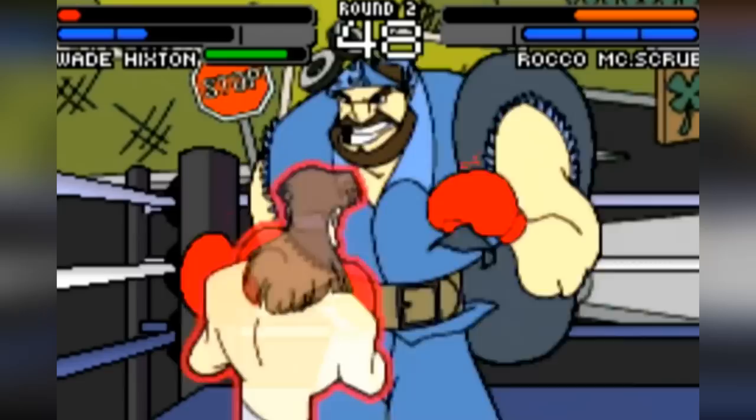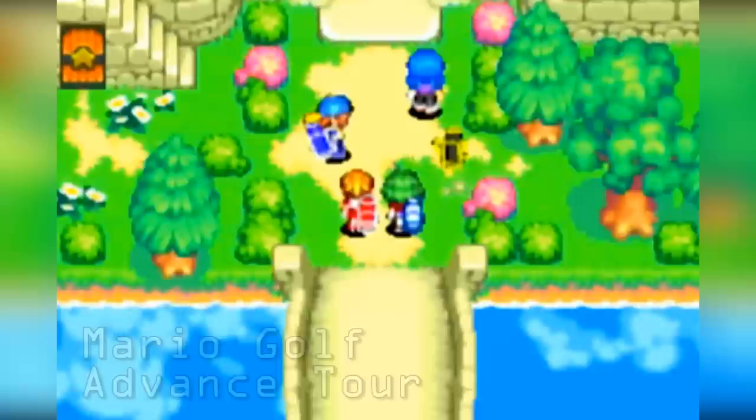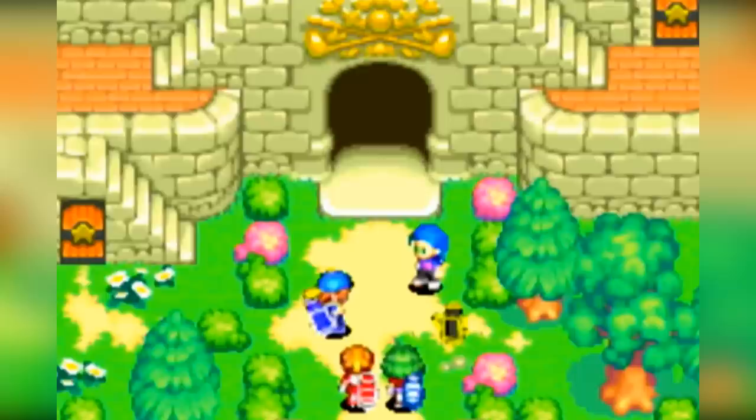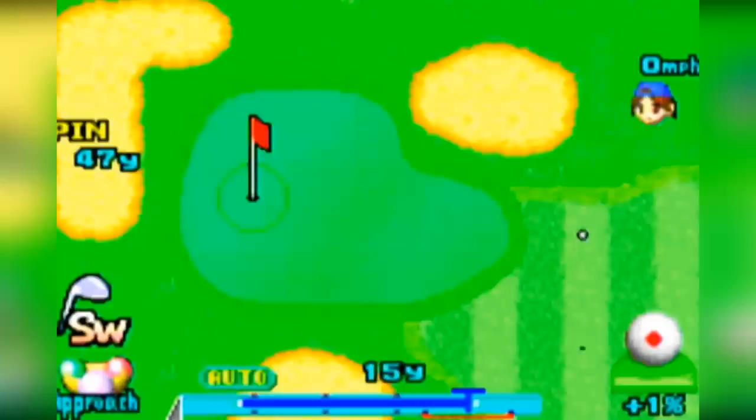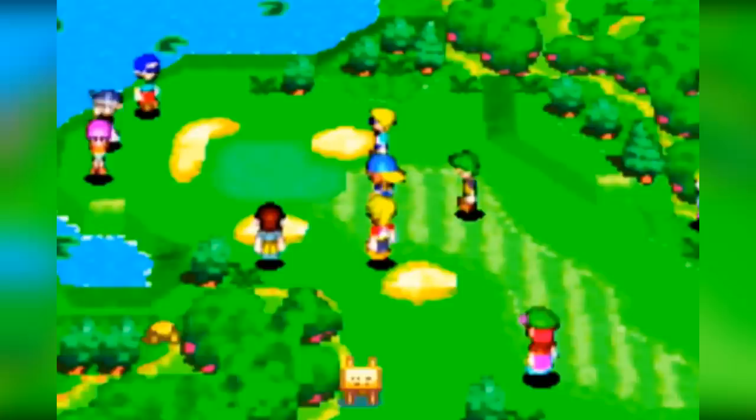Mario Golf Advance Tour is a fun yet bizarre game. Rather than a golf game like you would expect, the game is a fully blown JRPG with a story and a world to explore. However, instead of defeating monsters to gain experience points, your character must win rounds of golf to grow levels. Refreshingly, you do not play as a Mario character either — you pick between whether you want to play as a random boy or girl as you go on your quest to become the next Tiger Woods. Truly bizarre, and not the game you would expect by simply looking at the box art. I love these odd Mario sports RPGs though — they are a great breath of fresh air.